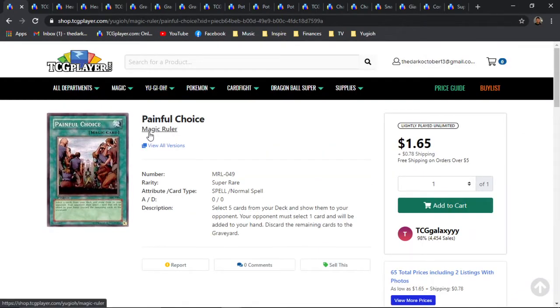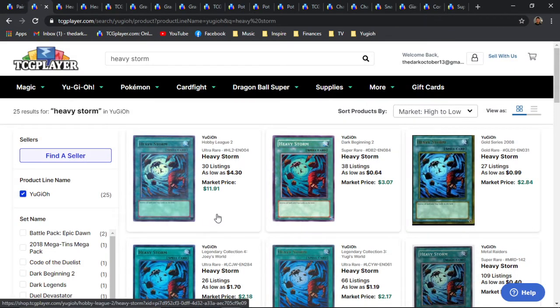That is going to be for the OG print of Painful Choice. Next is Heavy Storm. Last list we got Harpy's Feather Duster to 1, which was an amazing choice by Konami. I think everyone can say they're very happy with Harpy's Feather Duster coming back to 1. We now have both Raigeki and Harpy's Feather Duster back to 1 — really great stuff.